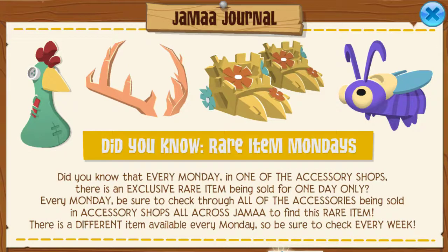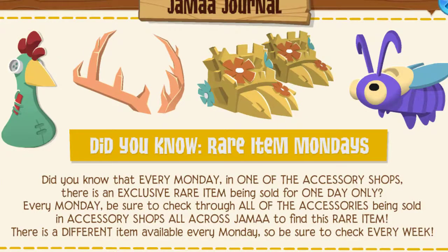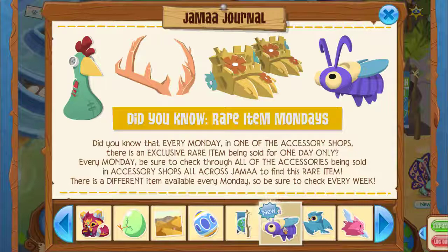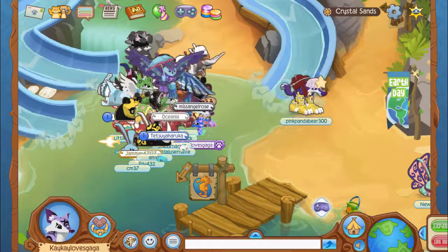And last but not least, did you know about Rare Item Mondays? I'm pretty sure everyone knows about Rare Item Mondays, but I'll read it just for you guys. Every Monday in one of their accessory shops, there's an exclusive rare item being sold for one day only. Every Monday, be sure to check through all the accessories being sold at accessory shops all across Jama to find this rare item. There's a different item available every Monday, so be sure to check every week. Again, I'm sure everyone knows this — I guess it's a good little reminder because people forget what day it is.